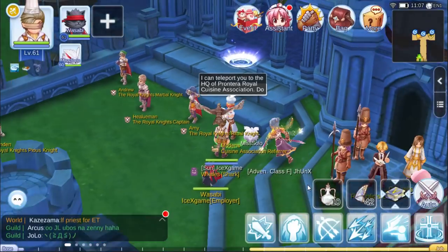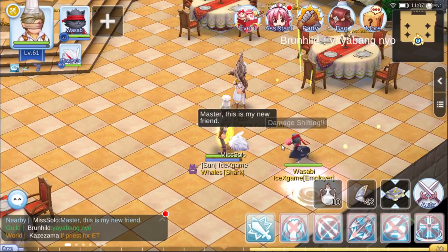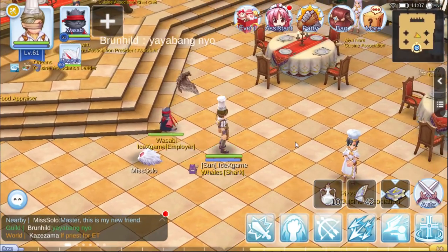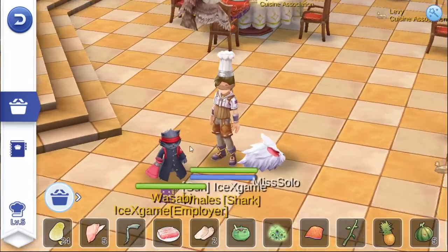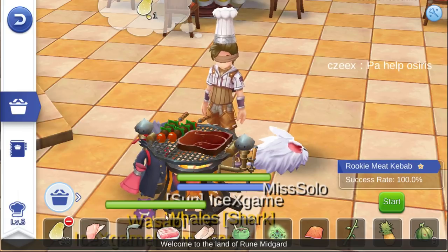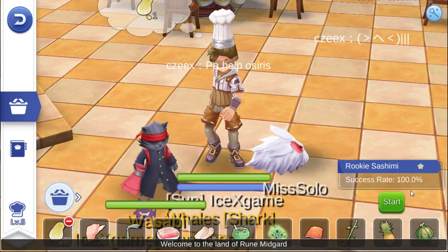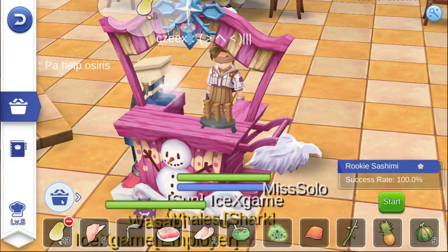Okay, we can enter from this NPC. Next, how to cook. After you get this book, you can add the shortcut here and you will unlock the cook skill. They have 4 cook styles. The first one is mainly for steak. This one is for garbage or some barbecue. This one is for some soup. And this one is for some drink, or sashimi, or some cake. From here we can make some drink too.